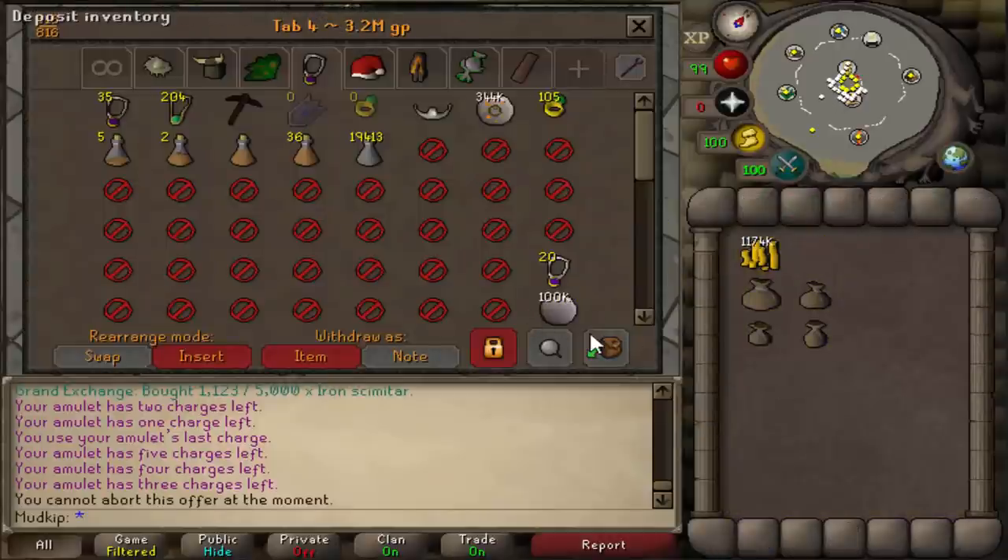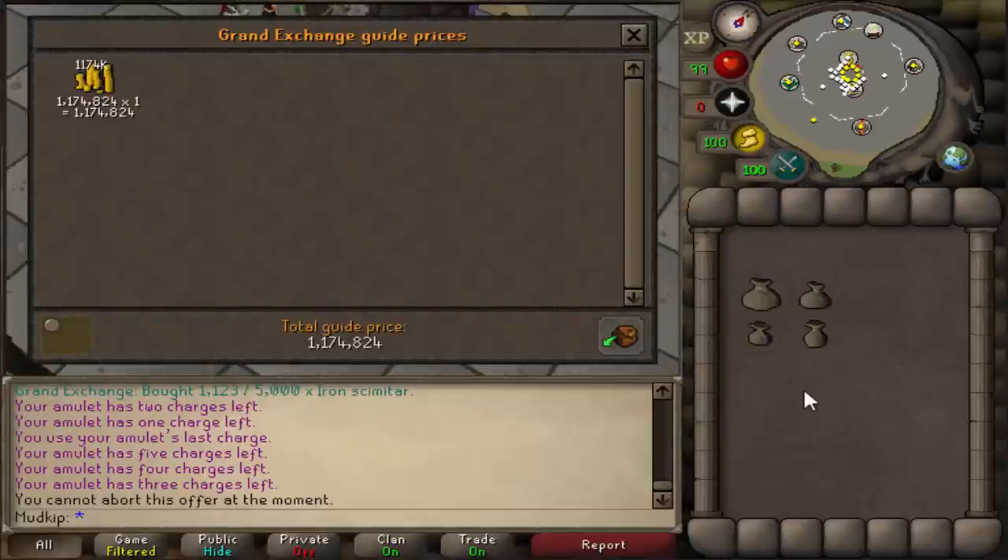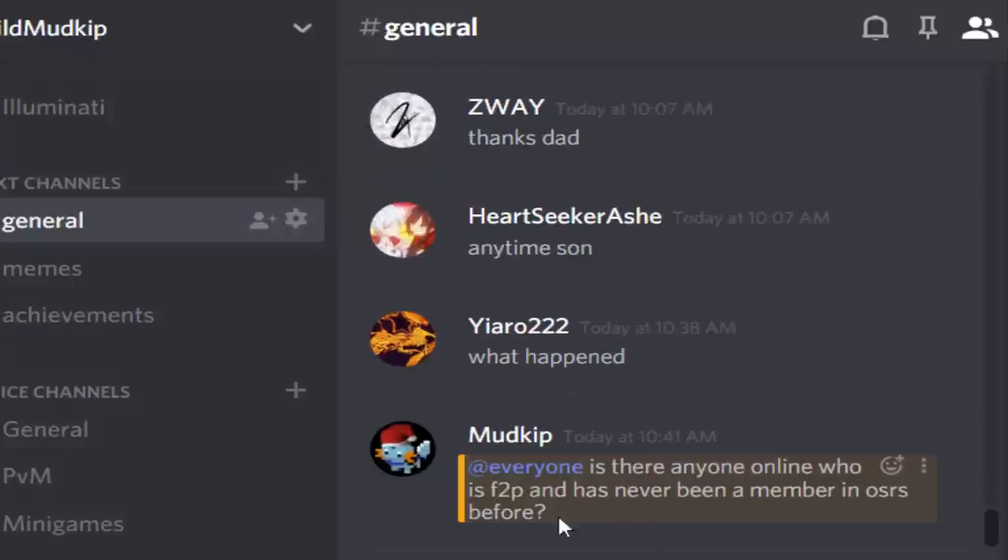The total profit that we made from this one hour is 1,174k. So you can earn a bond in 3 hours of doing this method, and this is consistent money too — there's no RNG or anything like that. However, I'm not making this into a maintain-a-bond video, because if you have 99 runecrafting, you probably don't need help with earning GP for a bond.